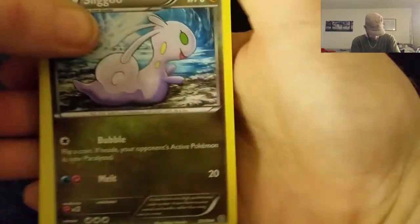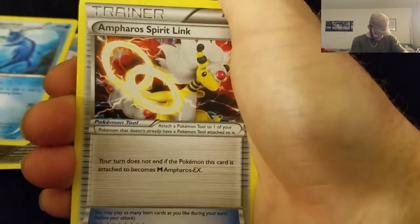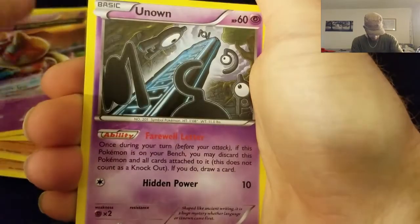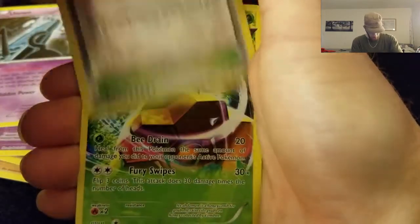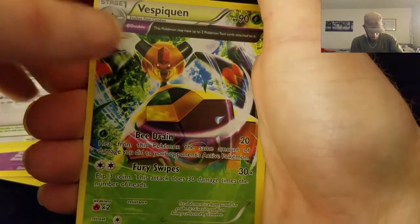Let's make sure I get this one right. So we have a Sliggoo, Vaporeon, Team Vaporeon, Emperor Spirit Link, Golurk, Quagsire, Contini, Valtoy, Unknown, Forest of Giant Plants Reverse Hollow, and a Vespiquen Non-Hollow Rare Ancient Train.